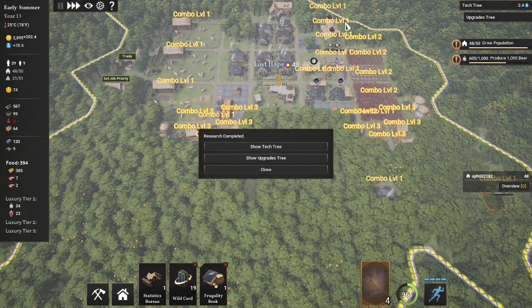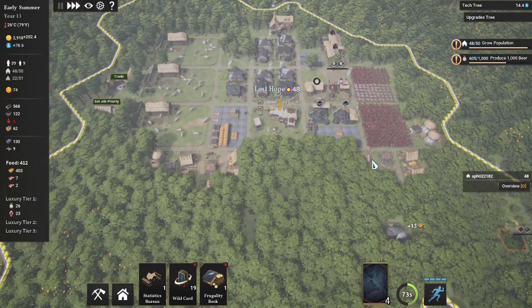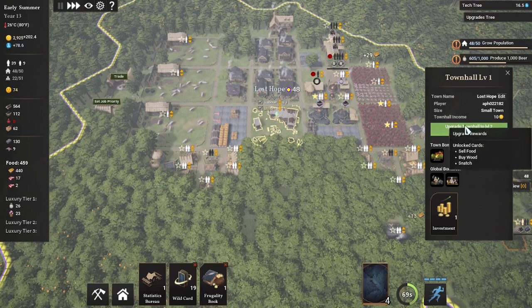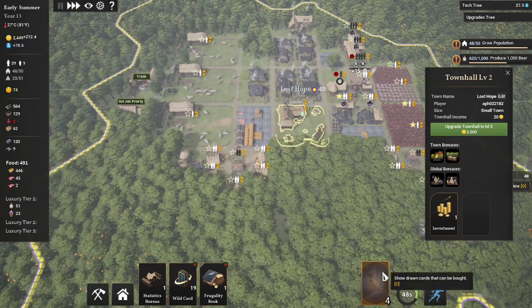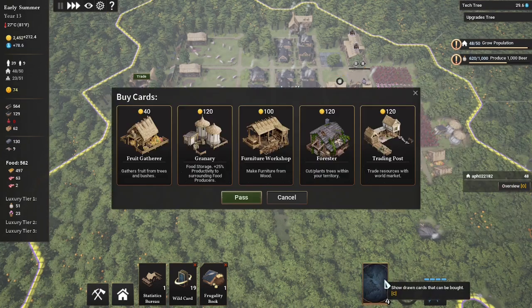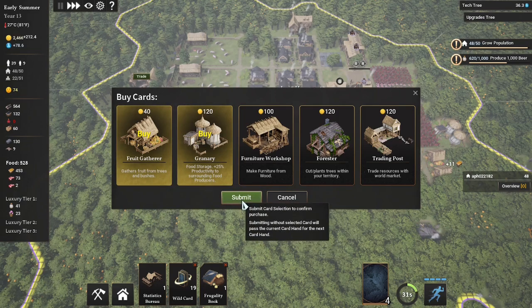Look at all those combos — all of our fruit gatherers get a 15% bonus. Let's upgrade our town so that as food starts pouring in we can sell it. We do need to push our beer production even further. Rolling through these cards, we'll preemptively take the granary and the fruit gatherer, because we're going to keep expanding our food production as we go to the west.